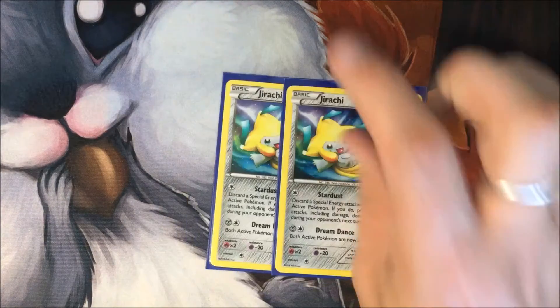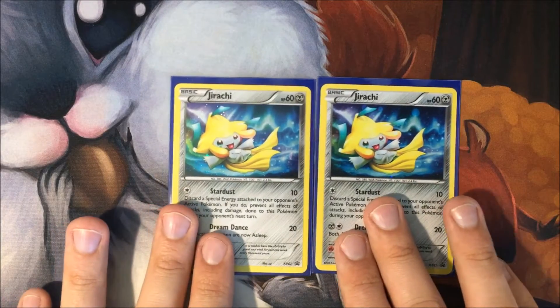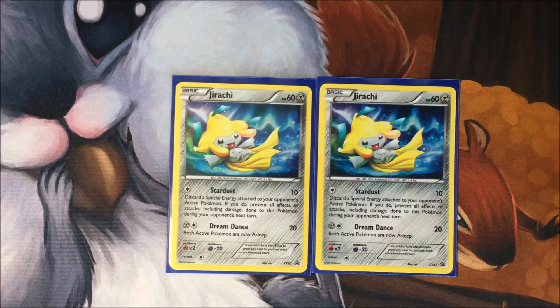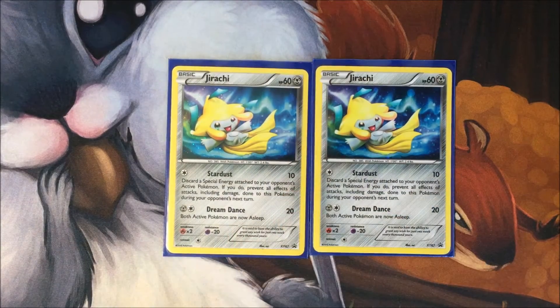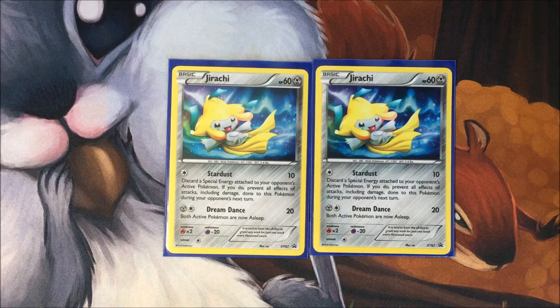The last two Pokémon are two Stardust Jirachi promos. This is just to keep Night March and Seismitoad at bay while we set up our bench, because Night March can give us a run for our money. We do trade evenly on prizes since we're not playing any EXs, but it's all too easy for them to get knockouts on us. Stardust helps mitigate that by forcing their DCEs into the discard pile and making them play more conservatively with Puzzles of Time.